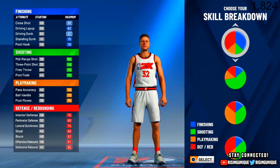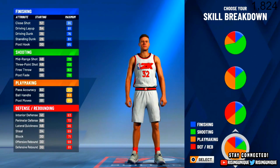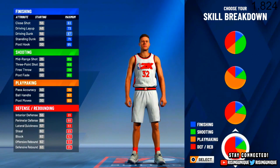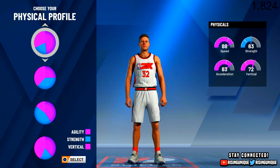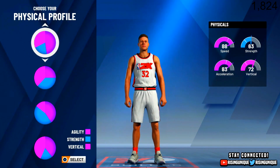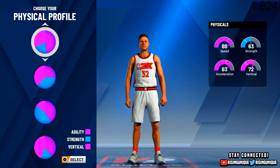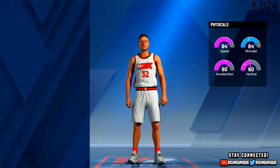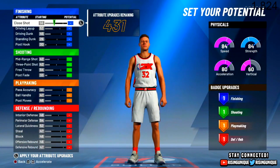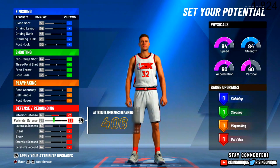He was known for playmaking and defending, so I'm gonna go here. For the physical profile, he was a very athletic guy. I'm gonna go with this one right here because you get 84 strength, 84 speed, and 80 — unfortunately 60 vertical, but it's alright. What you guys are going to want to max out is defense all the way.